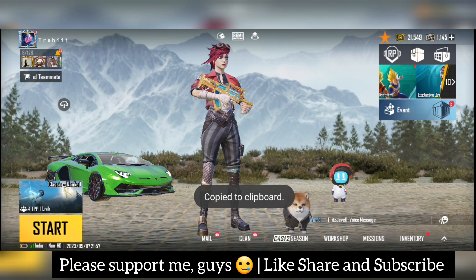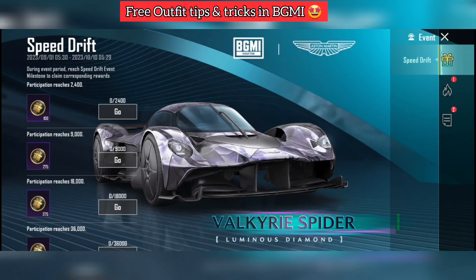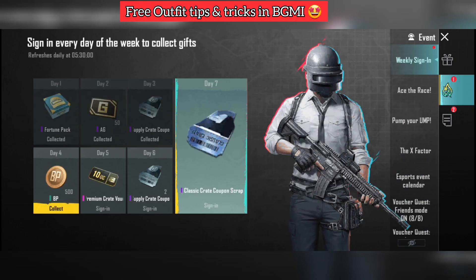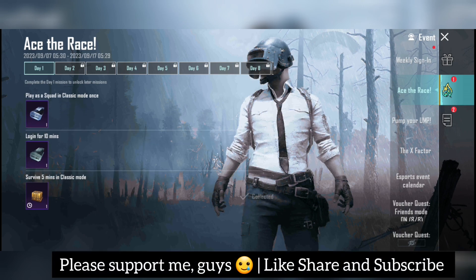With this event you will get other things as well. First of all, click on the right-side event — here you will get a lot of events. In the second option you will get 'Ace the Race' — see the event.